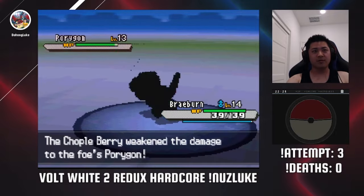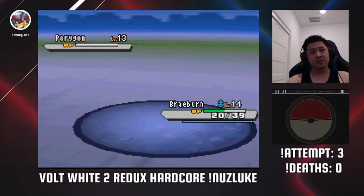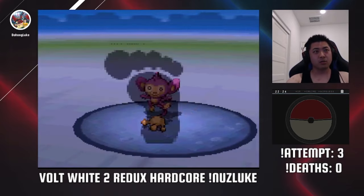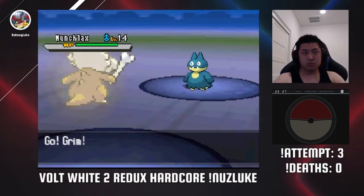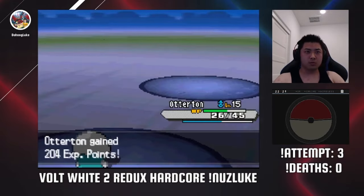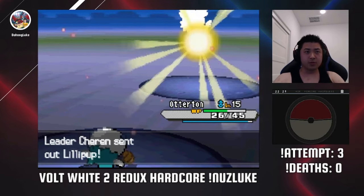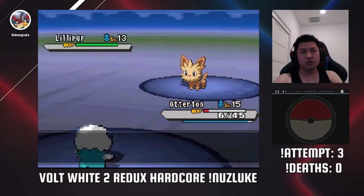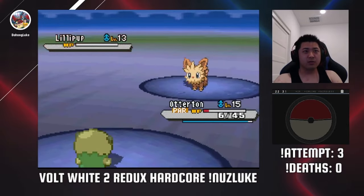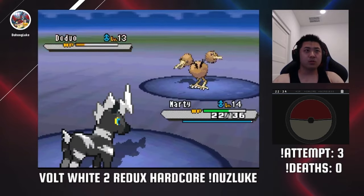He leads with Porygon while I lead with Ponyta. The Double Kick is great due to the Chople Berry that Porygon holds, and Ponyta takes it down in 2 turns. Aipom is next, and it burns itself after making contact with my Fire Horse, and another Double Kick KOs the primate. For Munchlax, I pivot to Cubone first, chip it down, and switch to Oshawott, which can now 2HKO with Razor Shell — that's why I gave it the Exp Share, as it would not have been able to do this at level 14, the level cap. Lillipup knows the super-effective Thunder Fang, but I can stay in a turn because I survive all rolls. It does paralyze me, but I get revenge with a crit Razor Shell. Gearling goes down to Staravia, and finally I take out Drilbur with my Blitzle, earning the Basic Badge.